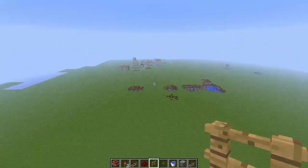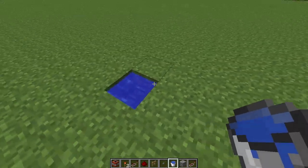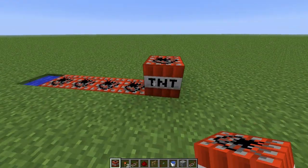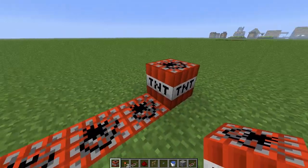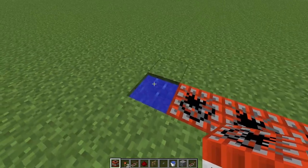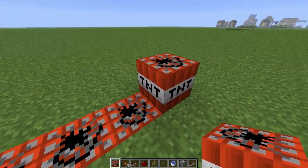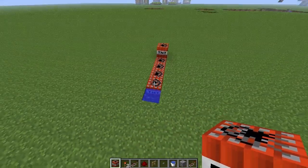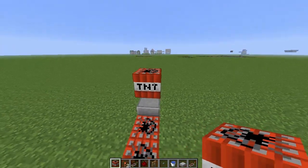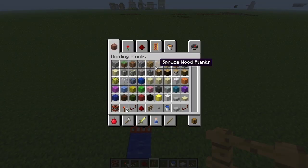For people who don't know what a TNT cannon is or how it works: you need to have a bucket of water next to your propellant TNT. There are two types of TNT — the propellant, which launches your other TNT, and the projectile. These will detonate, then that one detonates, and they'll blast it forwards. The water is needed so when the propellant TNT detonates, it doesn't destroy the blocks around it. I like to raise the projectile TNT on a half block for a better angle.